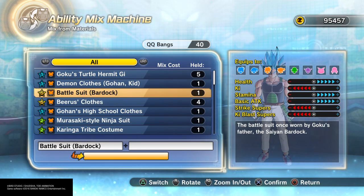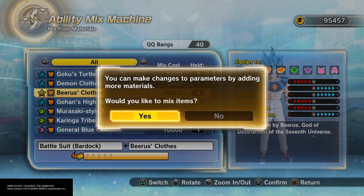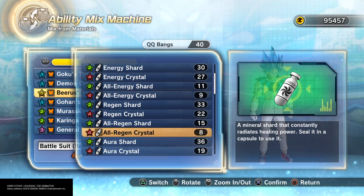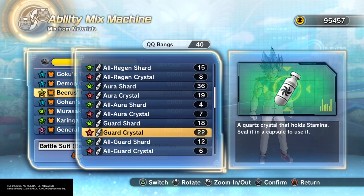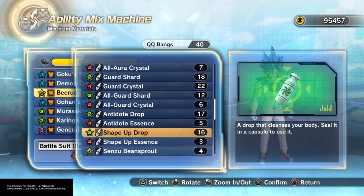As you can see I also have another level 5 costume. All you have to do is pick two level 5 clothes — I'm picking Beerus' clothes with the battle suit of Bardock. It then asks you if you want to add more items. When you click yes for more items, it shows you capsules — like the aura crystal or the regen crystal — which you can use to make an OP QQBang.